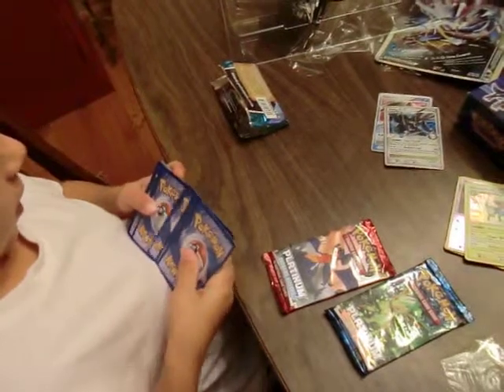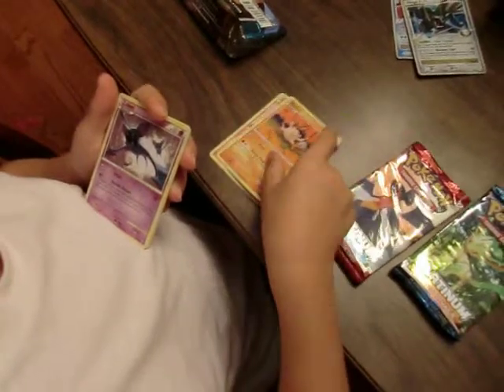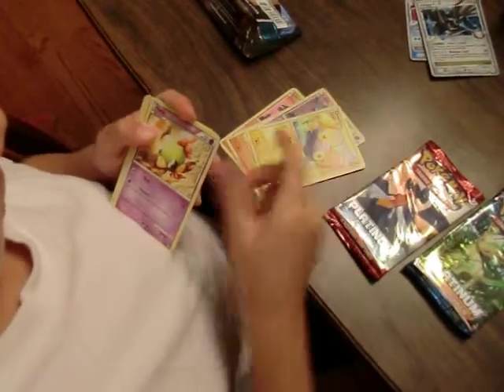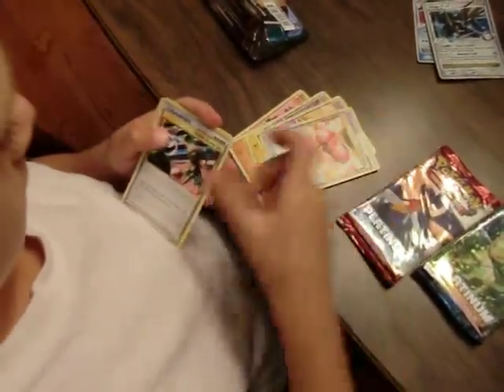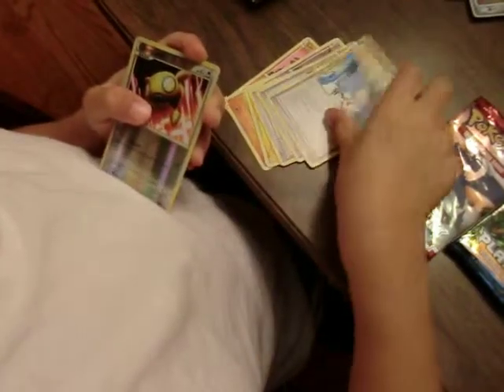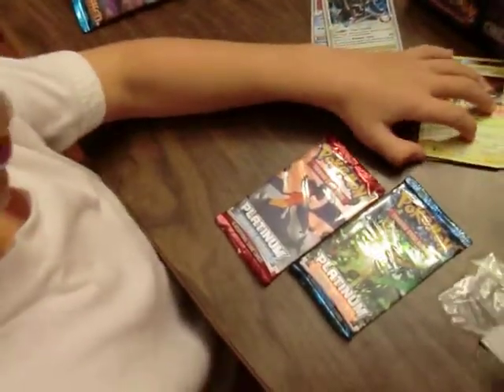Larvitar. Minkee. Zubat. Chinchou. Naintop. Plus Power — Trainer. Super Scoop Up. Emcee's Chatter. Dunsparce. Awesome. Crobat — and that's a Crobat right there. Yes it is, Crobat in a Crobat pack. Pretty good pulls so far.